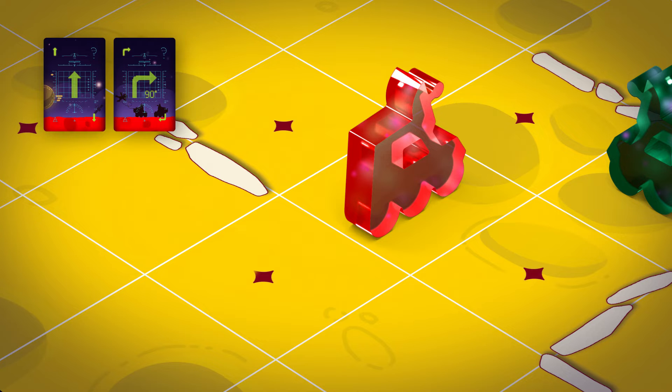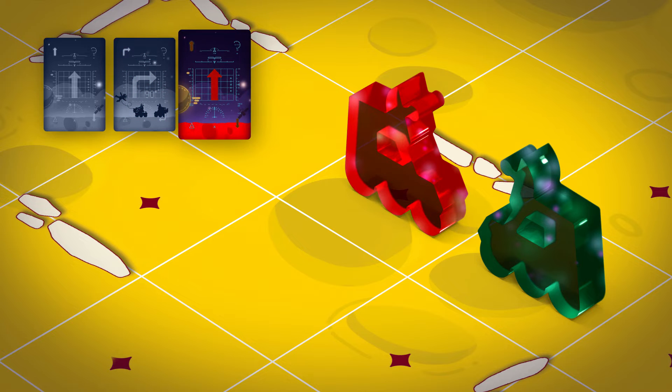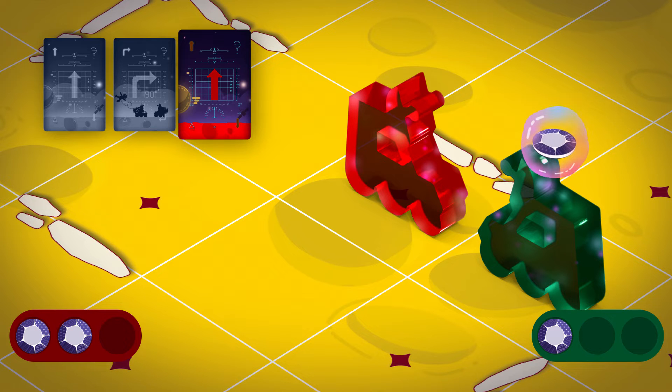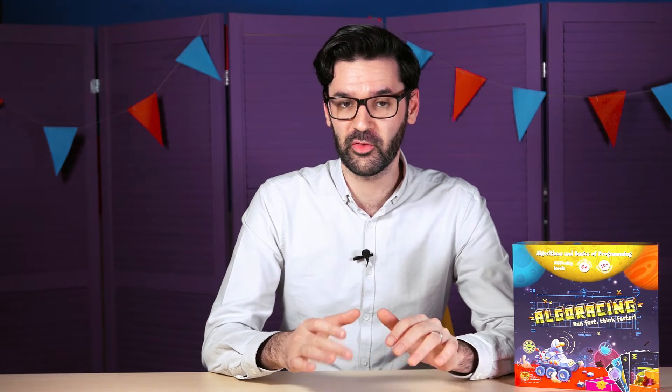If rover A is unable to execute or complete a command in its algorithm because the square is occupied by the rival rover B, it stops on the square in front of it as if it were a wall, and performs the rest of the algorithm's commands if possible. As compensation for creating the obstruction, the blocking rover passes a life sample to the other rover, provided it has at least one life sample onboard. The token is passed along face down. If the receiving rover already has three samples onboard, it won't be able to take one more, and the blocking rover gets to keep its sample. After the initial encounter, rovers can no longer receive such compensations from each other until at least one of them has moved to a different square.